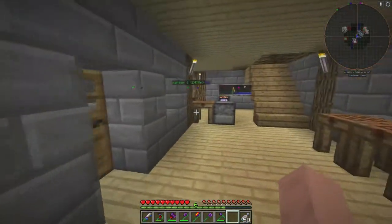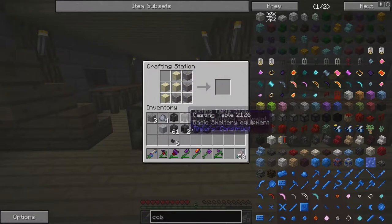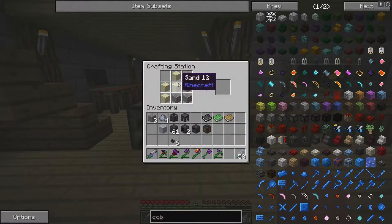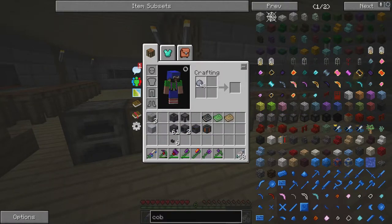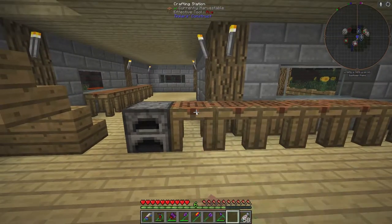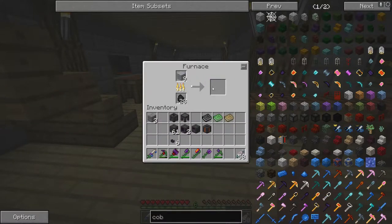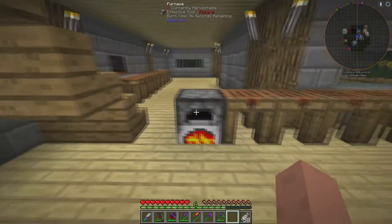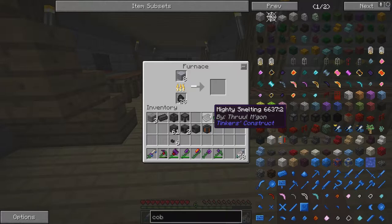I've already prepped everything so it's ready to go. To make your smelter you're going to need sand, gravel, and a block of clay. For each ingot you need one or four sand, four gravel, and a block of clay. Put clay into a block, then use this configuration: clay at the top, sand in an S-shape, and gravel in a backwards L — you get eight grout. Take your grout and cook it in any basic furnace.